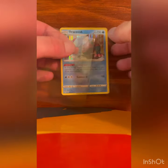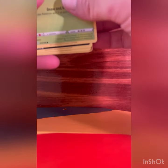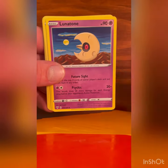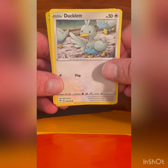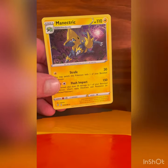Alright, Dracovish into the sleeve — probably helps if I have it the right side up. There we go, Dracovish. Pack number two: got a Lightning Energy, Sableye, Corviknight, Lunatone, Wimpod, Grimer, Klinklang, Ducklett, Mareep.